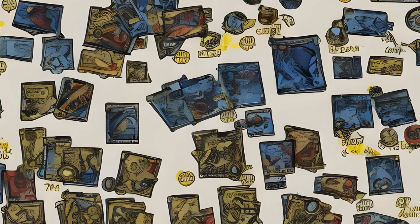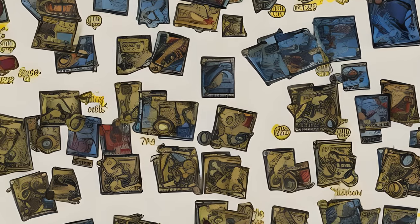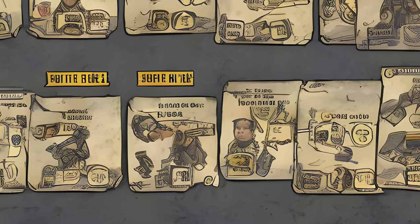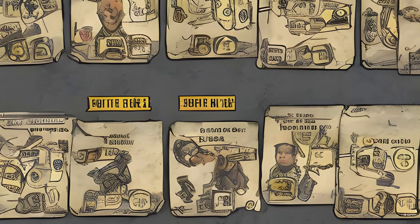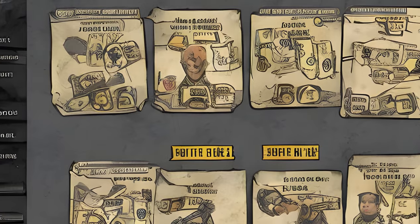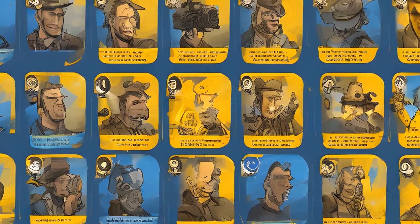Abilities in Fallout 76 are tied to a unique card deck system, with a little over 200 cards available with different abilities and buffs. After completing the initial release from the vault at level 2, players gain a point and need to build their SPECIAL attributes by filling their slots with cards. The seven categories are each presented to the player in the form of perk cards.